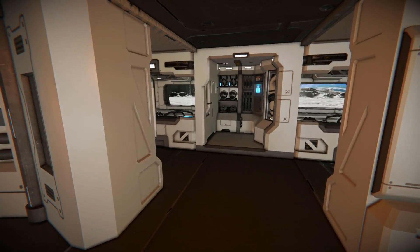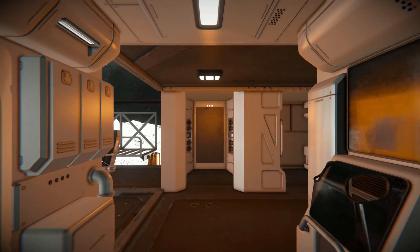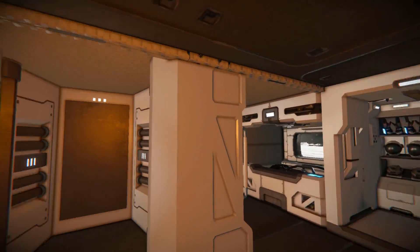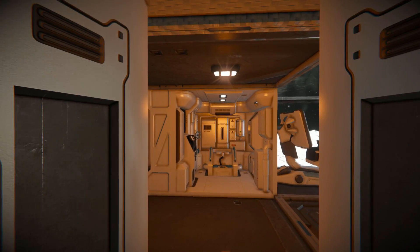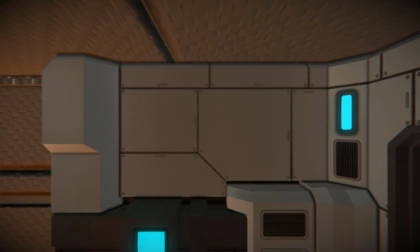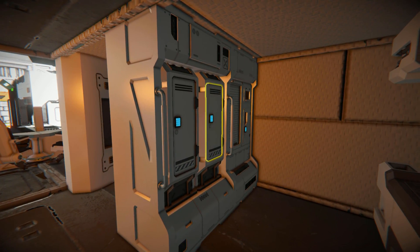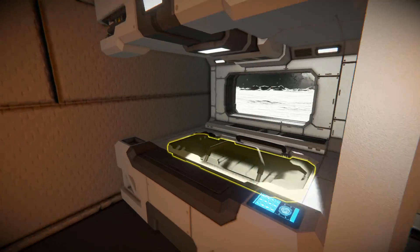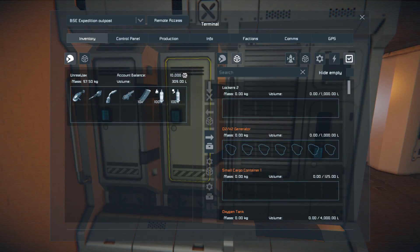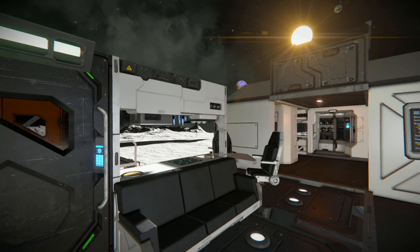Moving across and through here we've got more DLC blocks: a toilet, a passage you could use as a changing room, some beds to go to sleep in, and then our locker and armory. There's another bed and another locker. That about sums up the interior and exterior of the building.